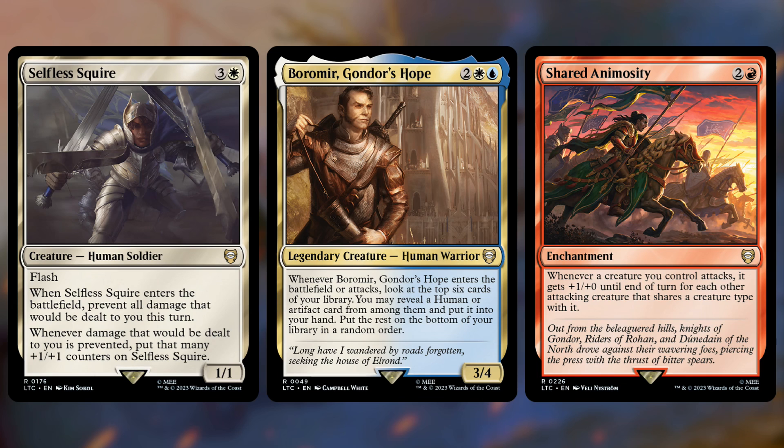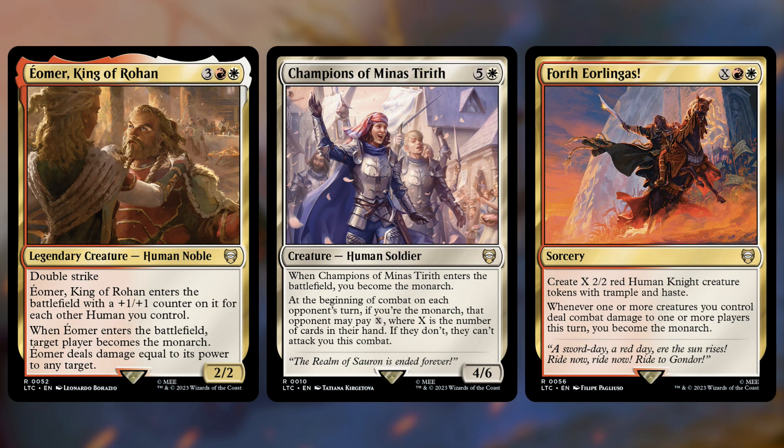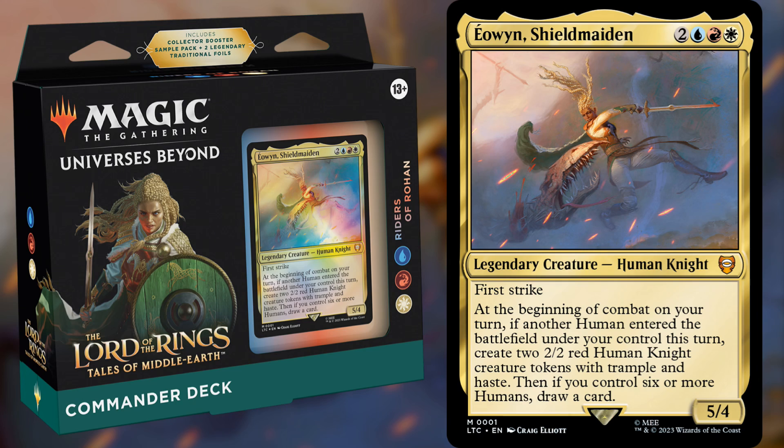Most of the creatures are humans — there are only a couple non-humans in the entire deck — which leads to another minor theme: Monarch. Cards like Faramir, Champions of Minas Tirith, and Forth Eorlingas all care about being the Monarch. The main goal of this deck is to attack aggressively, but it also uses the Monarch to gain card advantage, which makes drawing your second card every turn much easier to trigger. The alternate commander is Aragorn, which will make you the Monarch whenever you cast him, and if you're the Monarch, creatures can't block, leaving opponents defenseless. So we have another Monarch payoff — if you like the idea of flooding the board with humans and being the aggressive player at the table, definitely check out Riders of Rohan.